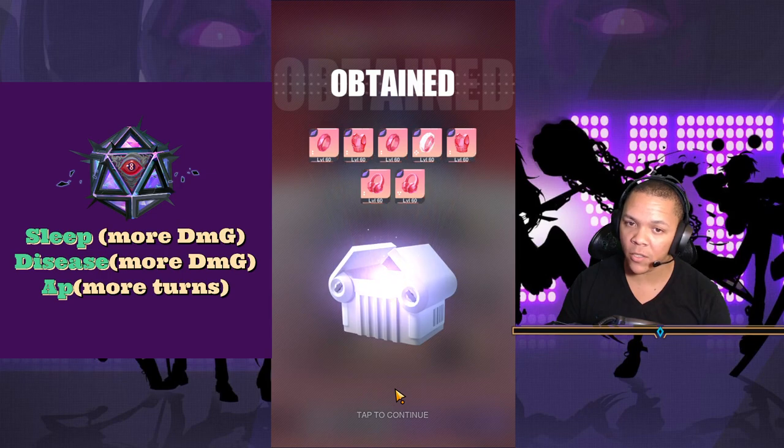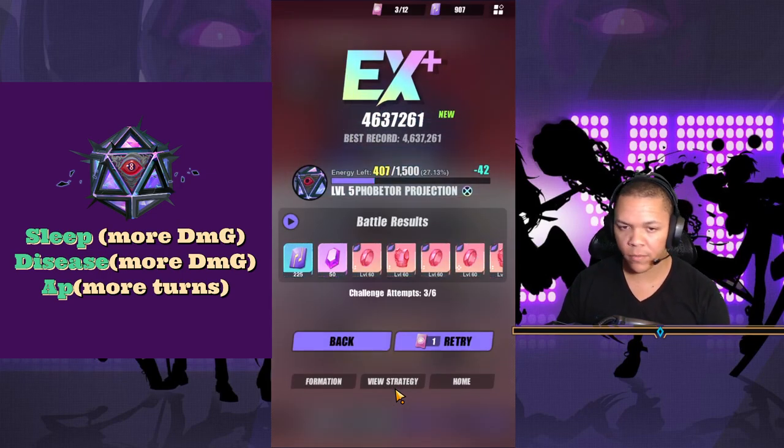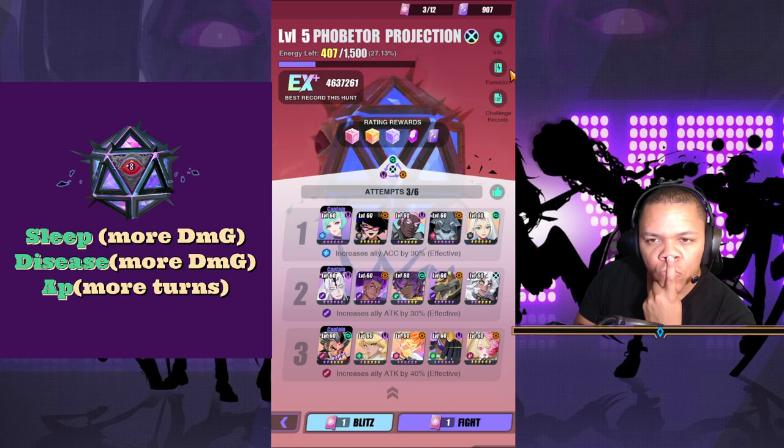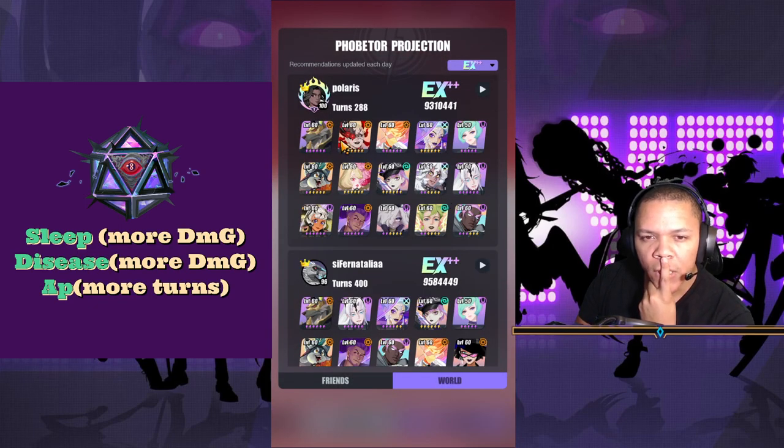I did a blitz so you guys don't have to watch through it - expert plus, guaranteed. Let's edit this and copy someone's build. We don't have Emblem, but we can fix this.